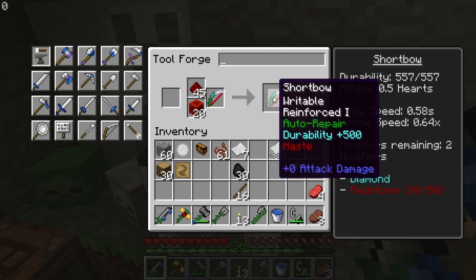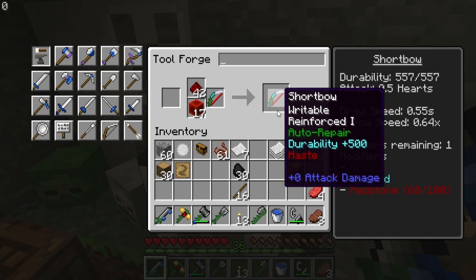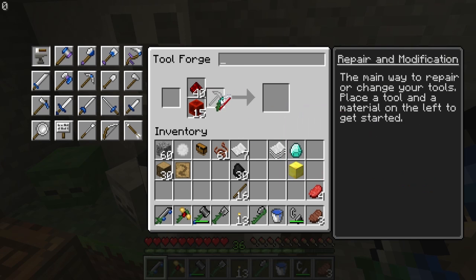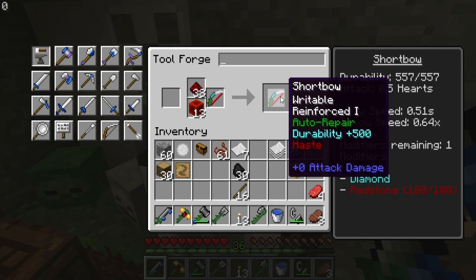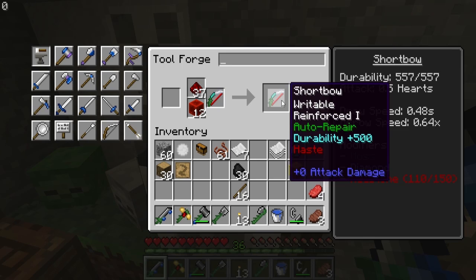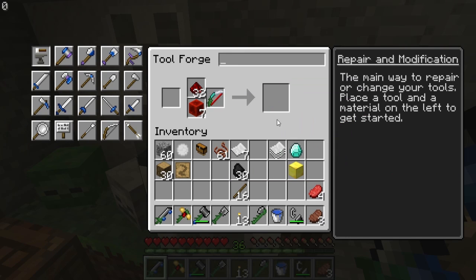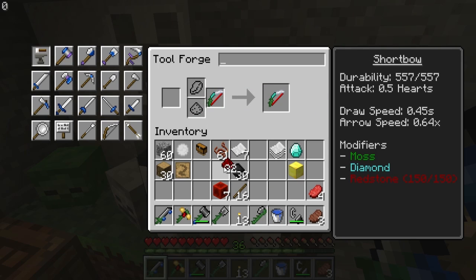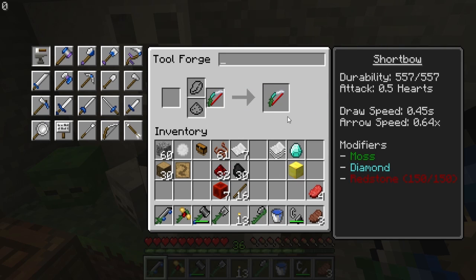Then we are going to pile redstone on this sucker - one, two, three, four, five. And because of the writable, we can actually add additional haste. We've currently got an incredible draw speed. We can add even more haste - two, three, four, five. We've finally maxed that out; we don't need an additional enchantment. So we have three levels of haste, which has our total draw speed down to less than half a second. We've got decent durability on it, which is good.